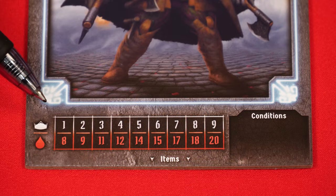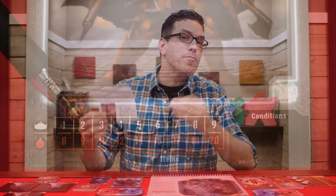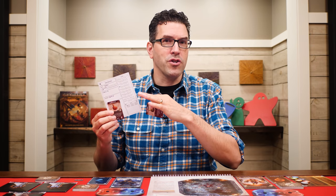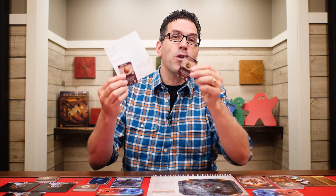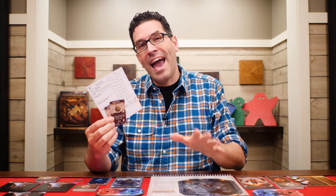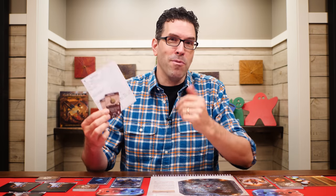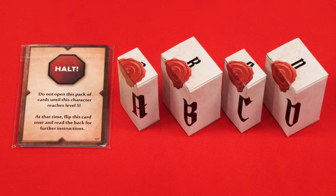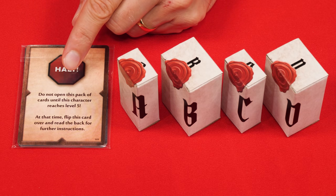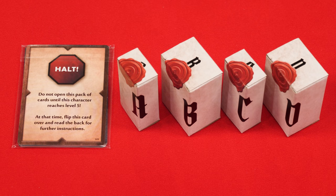If you check your character mat, you'll see your new starting health under your new level. Another benefit you gain — one you won't find a reminder of on your character sheet — is that once you reach level 3, you'll be able to hold an additional small item. You can always bring a number of small items into a scenario equal to half your level rounded up. So at level 5, you'd be able to bring 3 small items to each scenario. When you reach level 5, open up the pack of ability cards in your character box; these have your higher level cards and some special instructions, which I'll leave for you to discover.